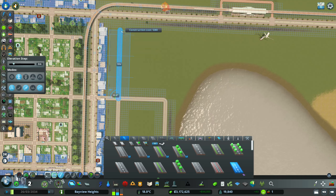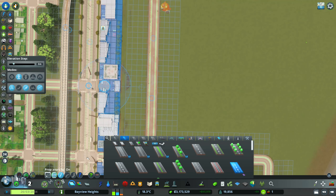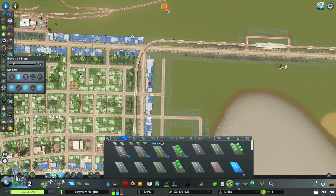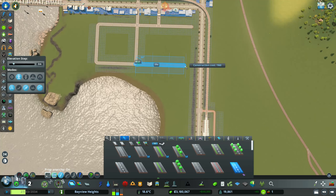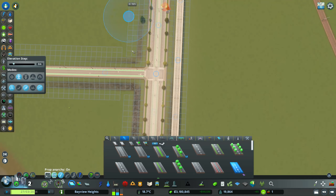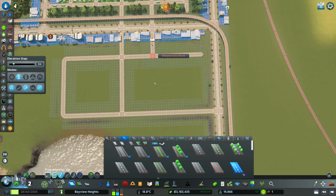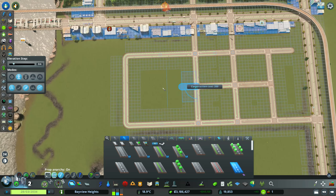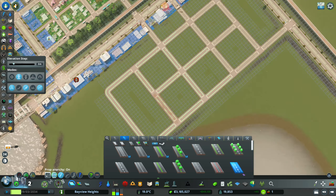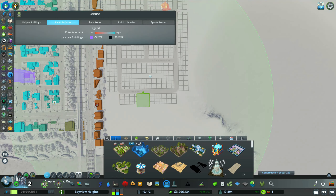Frank wanted to continue the grid pattern we currently have, getting up to the major road without actually touching it, maximizing tile usage. We want it symmetrical so all these neighborhoods look the same and have the same feel, since we're still in the same neighborhood. We're finishing up the grid — the 10 by 10 unit is the best way to go.